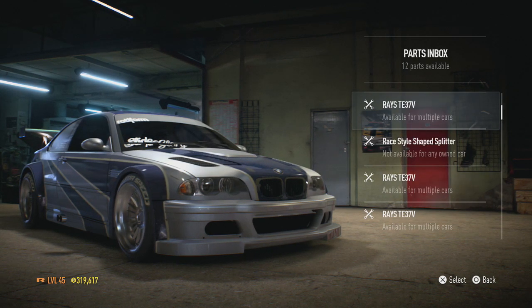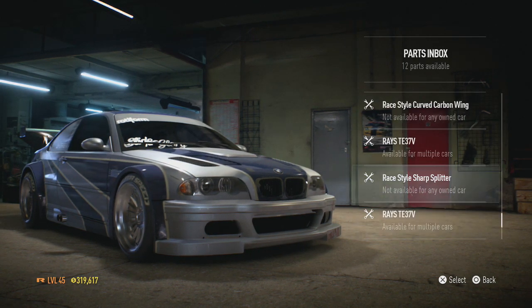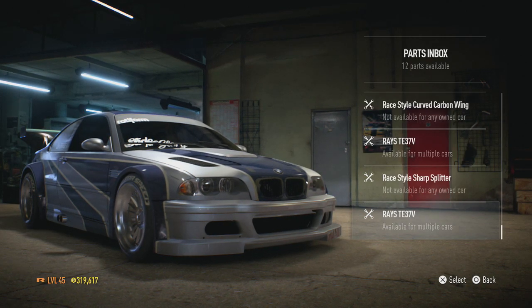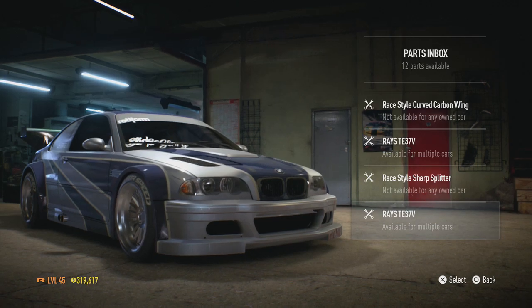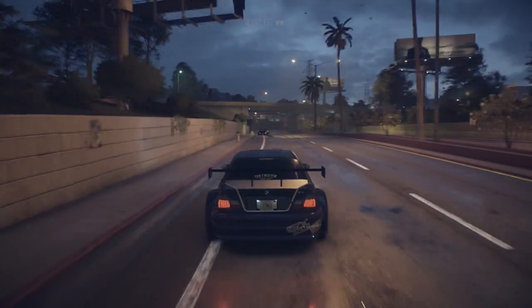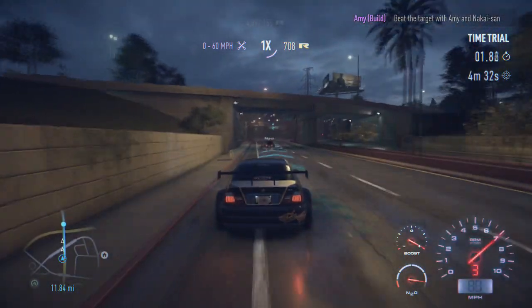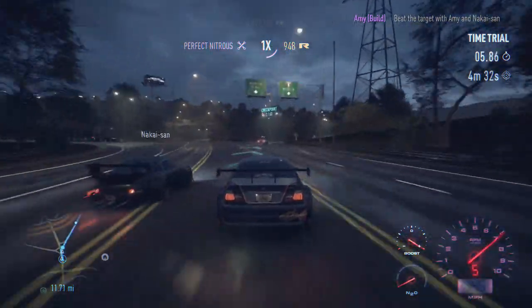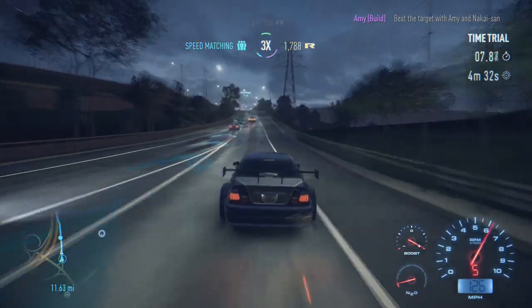12 parts available — every single part we sold is back in here. You can just reapply the method. We just made like $19,000 in just a few minutes — under 5 minutes I'd say. It takes quite a while to load Need for Speed, so that's $19,000 in 5 minutes, which is quite a good way of quickly getting money.